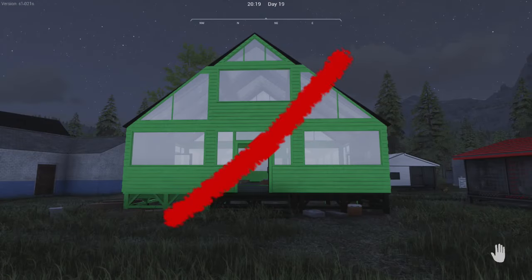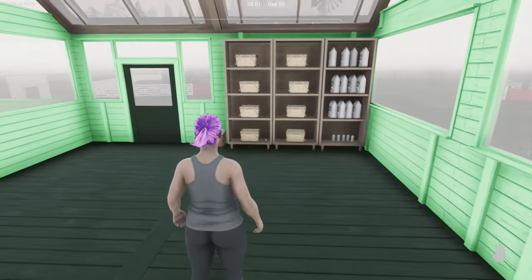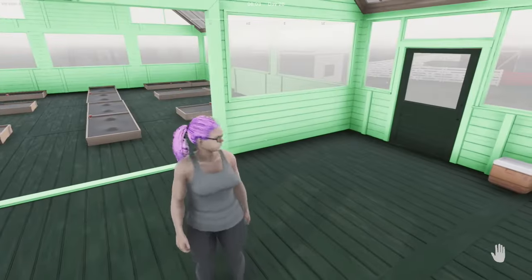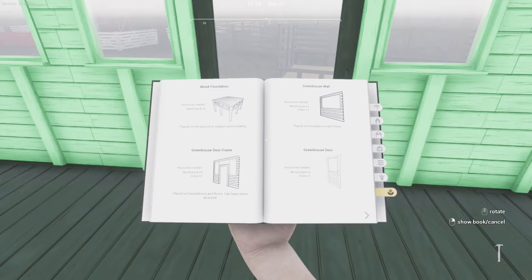Firstly, I want to mention that you don't need to build a greenhouse to house your crops, but it certainly helps to keep all of your supplies together. To build a greenhouse, you will need the greenhouse walls and ceiling pieces, as well as the wood foundations. These can be found in the last section of your build book.